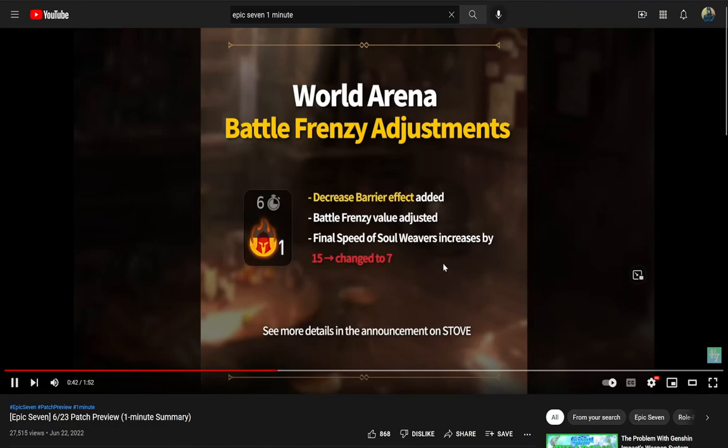UI improvements are relatively minor. We've got World Arena Frenzy changes, so theoretically we're getting less barriers, which is nice. Barriers weren't oppressive or anything, but they were kind of annoying. This barrier effect stacks with Frenzy, so the more Frenzy it is, the more barriers are decreased — which is pretty good, because it means someone like ML CC keeps her value at the beginning and then drops off later. The speed of Soul Weavers was increased by 15, changed to 7, so they decreased that. I'm not sure why, because I don't think anybody was complaining that Soul Weavers were moving too fast.